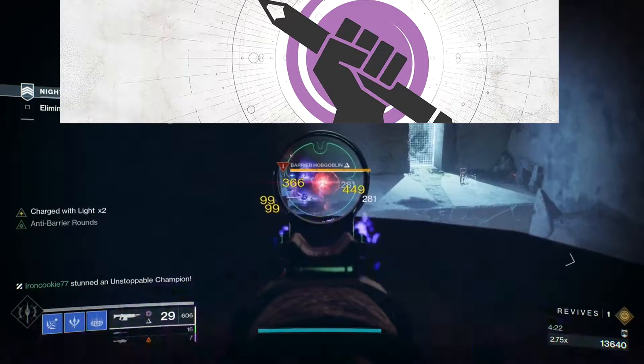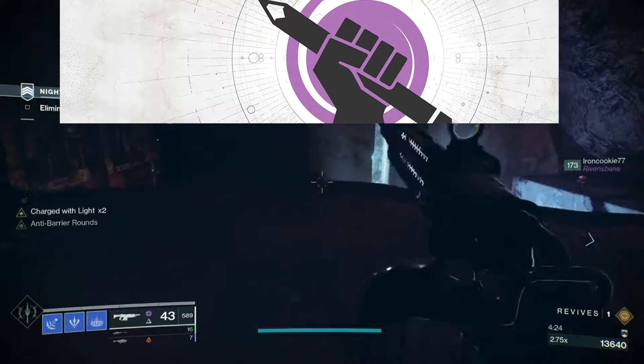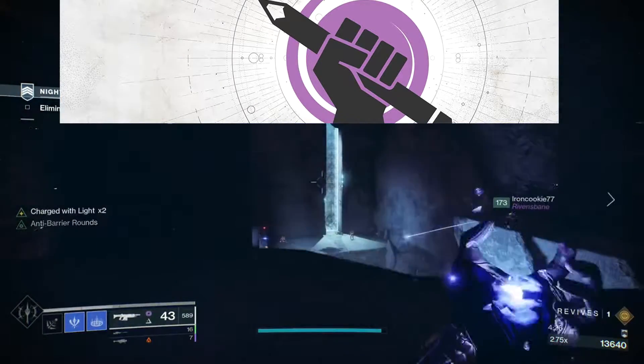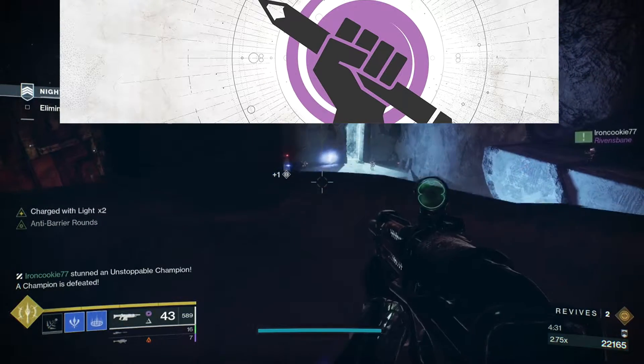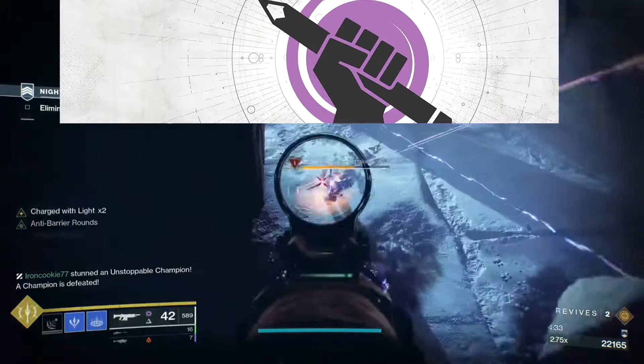Moving on to fusion rifles: Bungie does a blanket 15% damage increase to all subfamilies, strictly in PvE. Before this change, high impacts were at 0%, precisions and adaptives were at 10%, and rapid fire was at 12.5%.